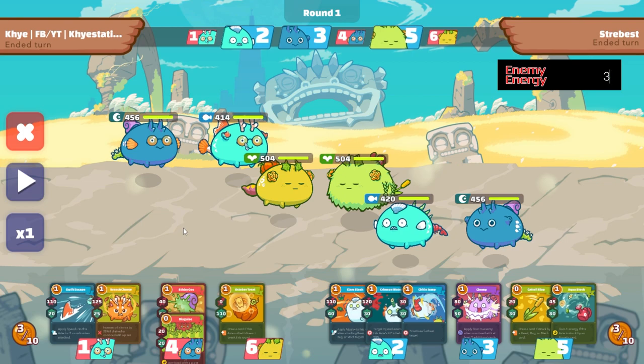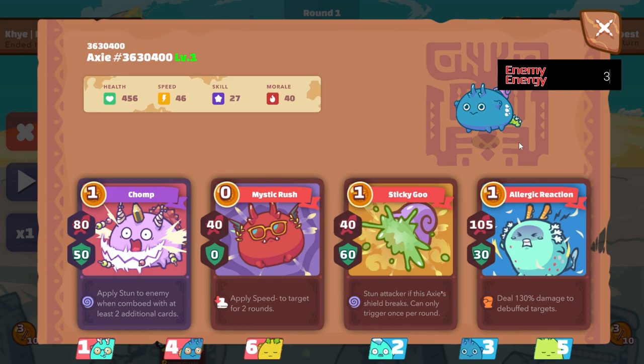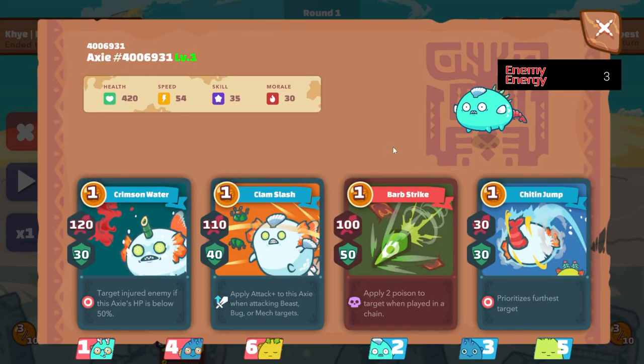We are running a dust terminator lineup and the opponent is also using a dust terminator lineup, but he's using the most famous powerful version popularized by a Twitch streamer — called the shrimpinator. A shrimpinator has a dust terminator on its backline; dust terminators have the fastest speed out of all terminators at a speed of 46. On the midline is a shrimp aqua — a backdoor aqua that uses shrimp to put heavy damage on the opponent's backline using Crab Strike or Garish Worm and a bunch of aqua cards.